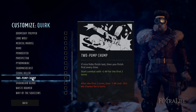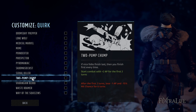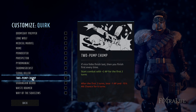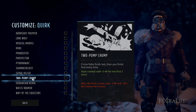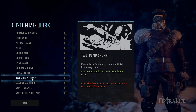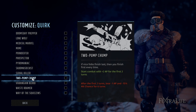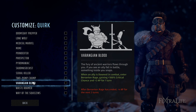Two-Pump Chump gives you 2 extra AP the first couple of turns. I wouldn't recommend it to new players, but in experienced hands it's good because you can gain the advantage in the first couple turns by killing the most enemies. If you're not familiar with the game mechanics or scenarios and don't know what you'll be doing, this probably won't be useful in most battles.